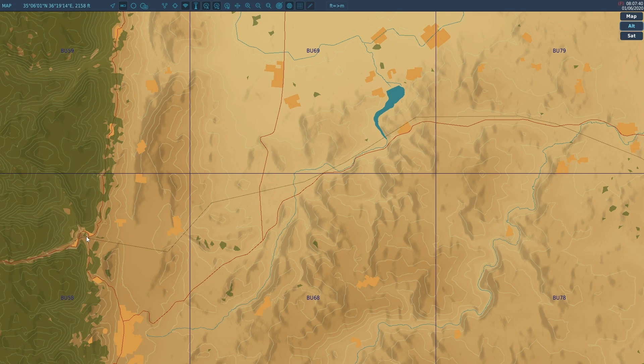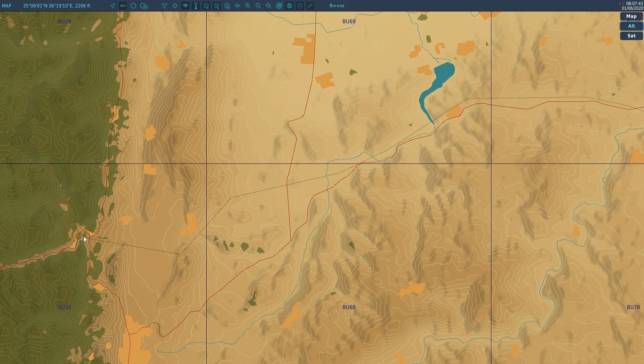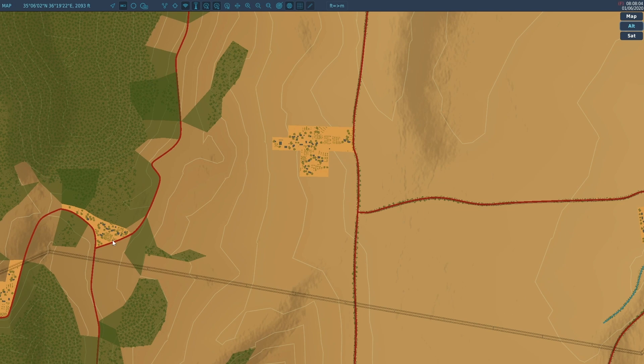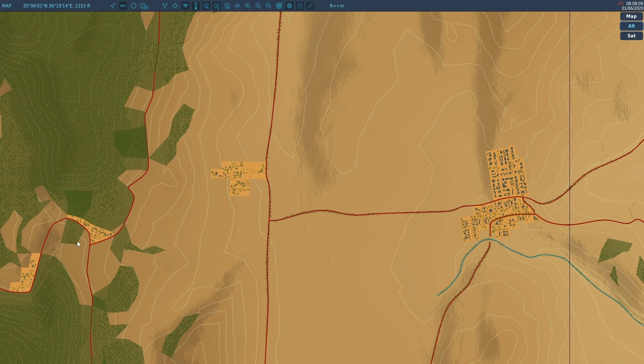We've got some rough coordinates the JTAC is going to give us. First, we do a little target study — looking for that mountain pass, the terrain on both sides with the opening to the east. There's a power line coming into the pass and a road system with a T-intersection at a town that we're going to start looking at. We don't know where these tanks are, but we're going to use the air-to-ground radar to hopefully find them.